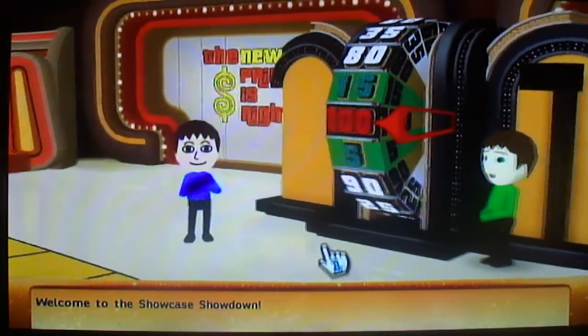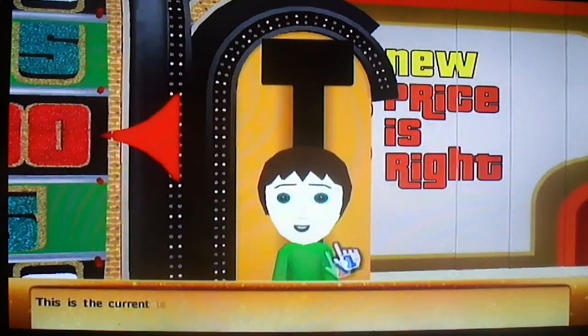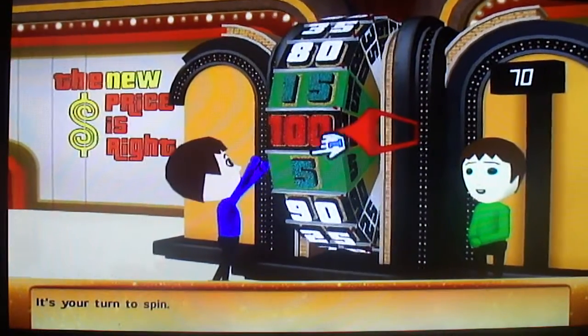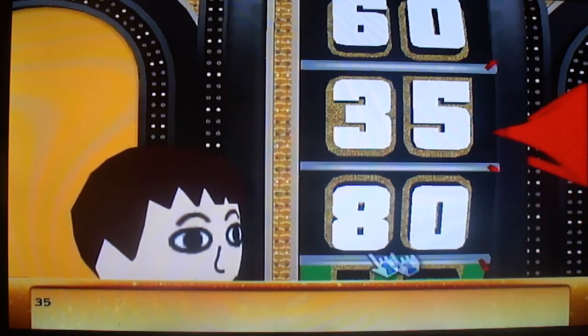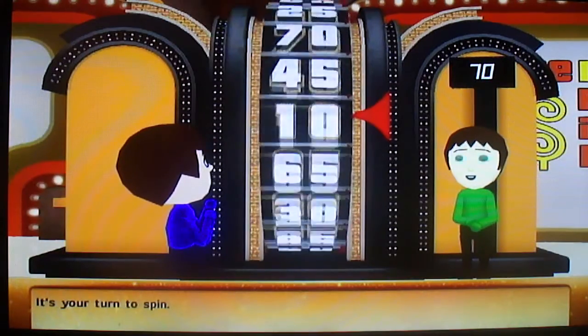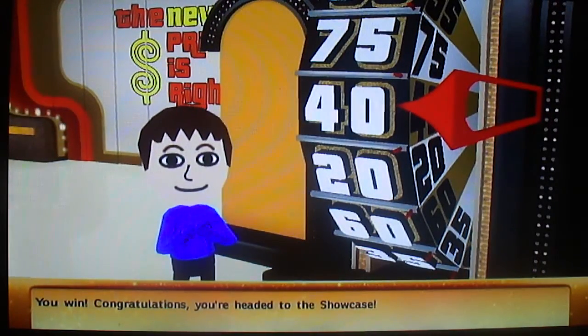Welcome to the Showcase Showdown. You'll spin the wheel — be careful though. The current leader is 70 cents. Here we go, it's my turn to spin. Thirty-five. Thirty-five. My result is lit. Spin again — seventy-five total. You win! Congratulations, I'm going to the Showcase.